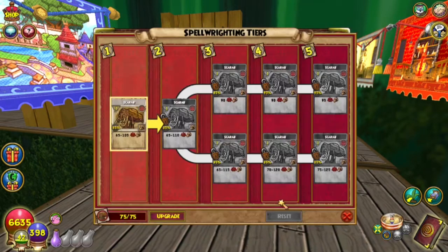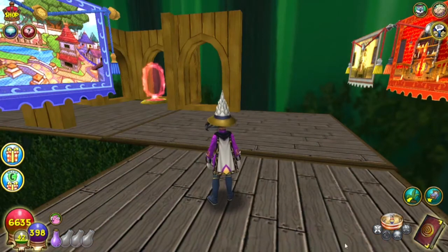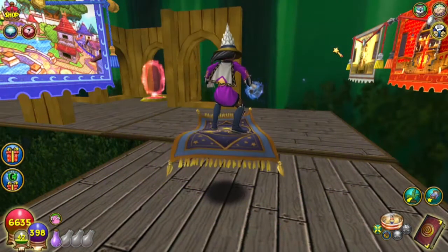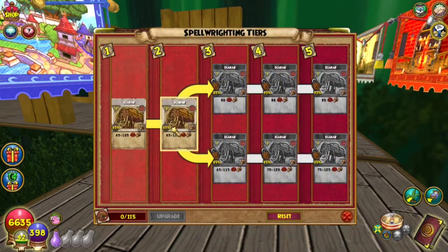So let's upgrade this puppy. Yes, I want to unlock the next tier for this spell. I wish we could get a better look at that book — it's pretty awesome. So let's check out the spell now. It's on the second tier right now.